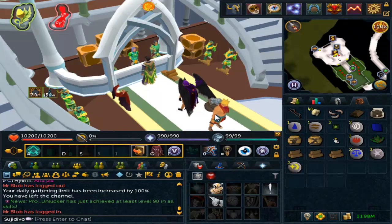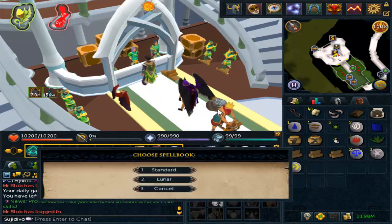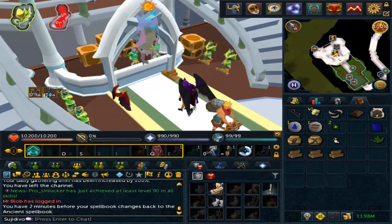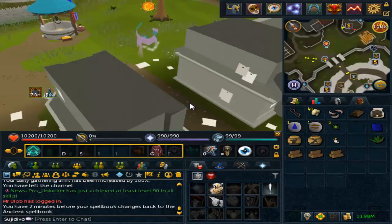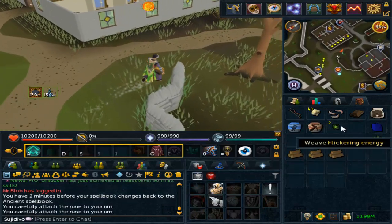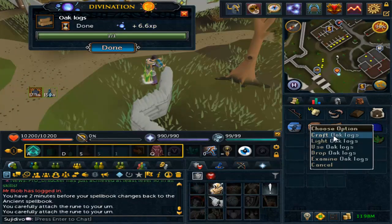Let's activate the aura. I get the magic one by using the spellbook swap spell and teleporting to Varrock, because I need the ancients to be able to use crystallites and I can't be bothered to switch. Then I just do my urns and activate the energy to make overclock.